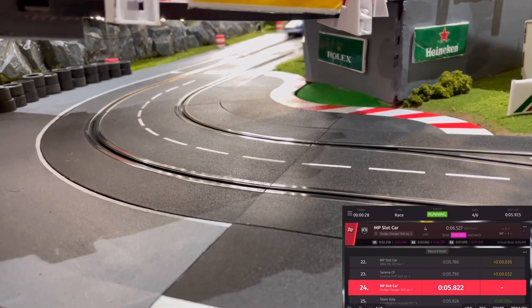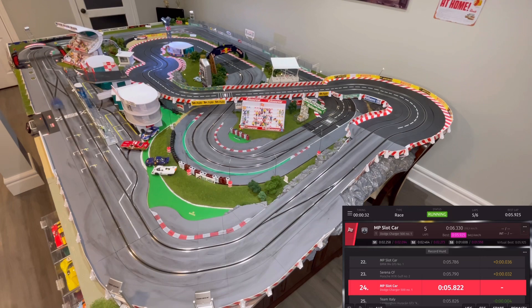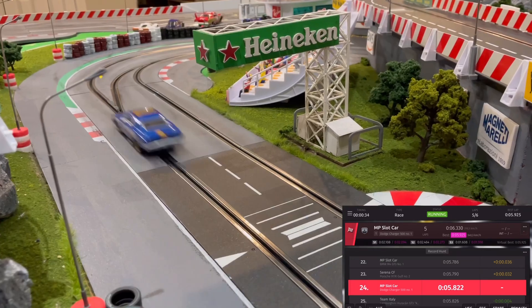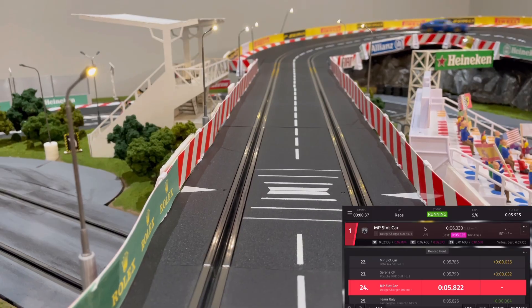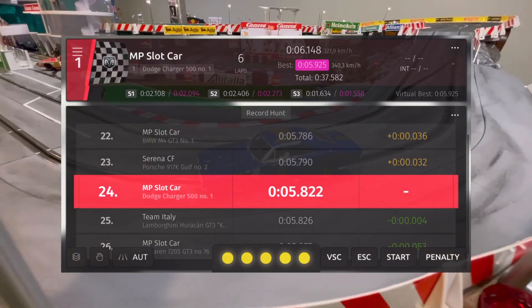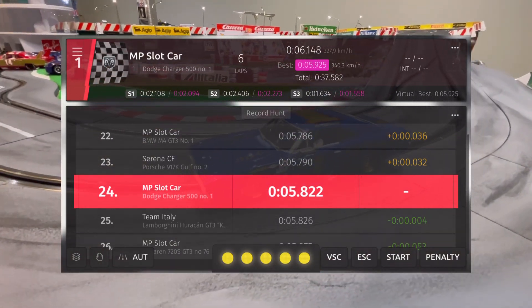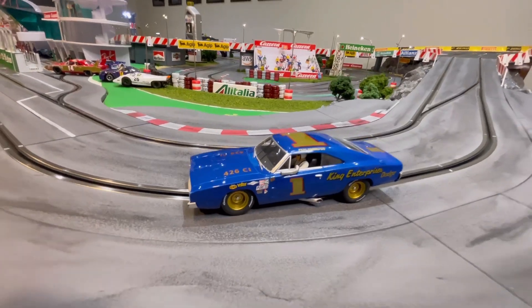They don't improve on that lap. Sector one — not an improvement. Sector two — no improvement to the line. Not too bad, it's pretty consistent. Here we go for the final lap: sector one and two, no purples, and sector three, no improvement again. So the Charger ended off with a 5.925 fastest lap and a race time of 37.582. Not too shabby.